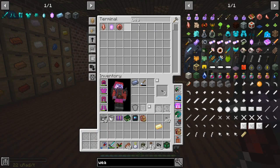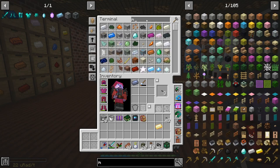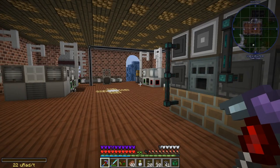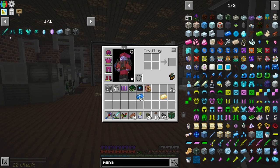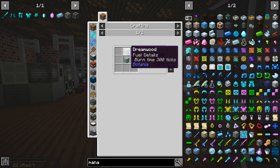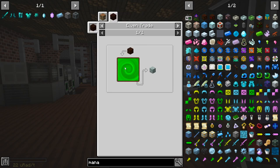While that's doing its thing - I've already got one. We grab some mana steel. I guess we'll do the sword first. So this is just... I need dream wood, which is just living wood in the portal.